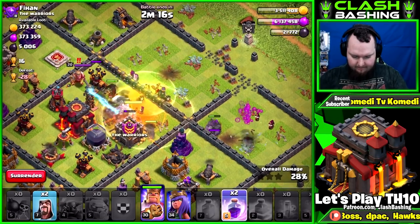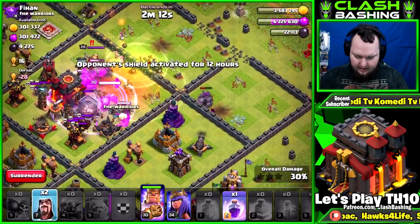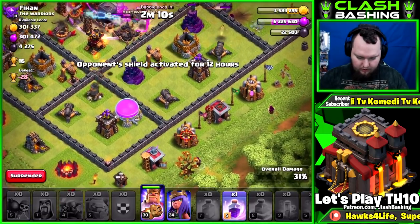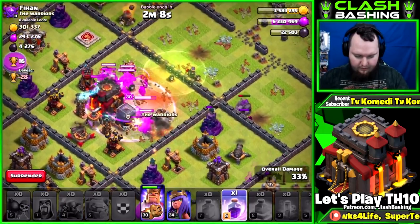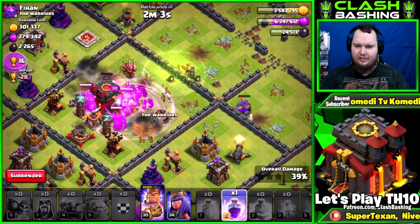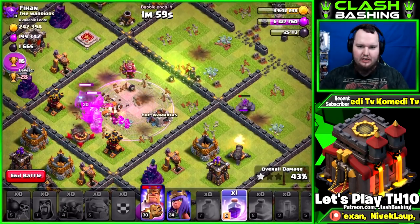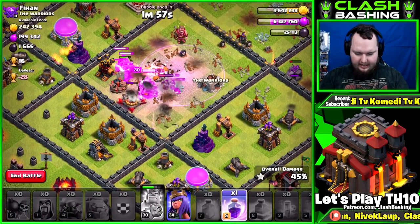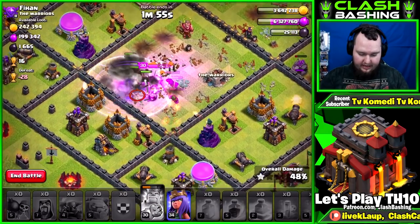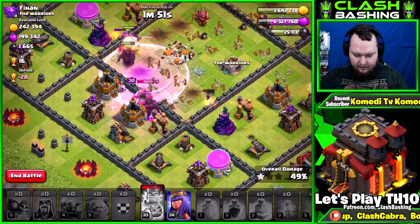We'll keep everything raged up and keep them working through this base. Oh yeah, that's exactly what we need — I didn't even put my queen in. That's always good when you can get all this without even using your queen. Let's hit the king's ability and rage up again. We'll try to get that last little bit of dark elixir over here.